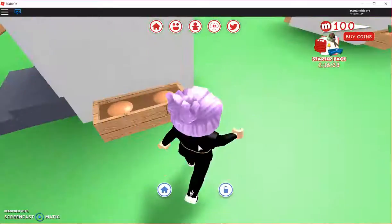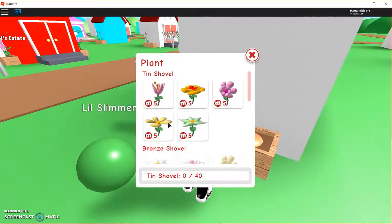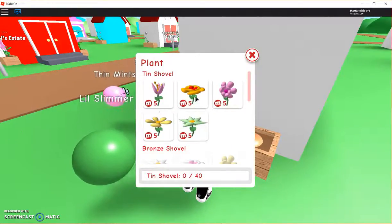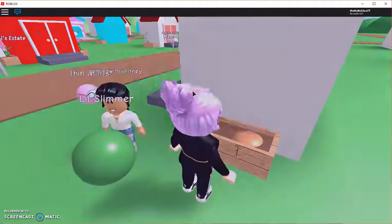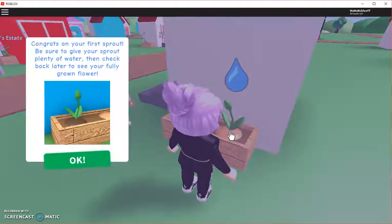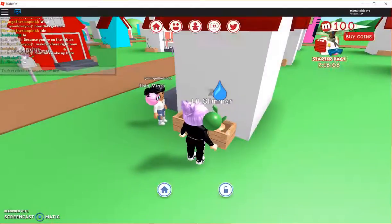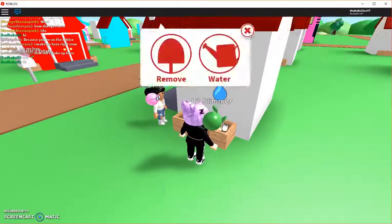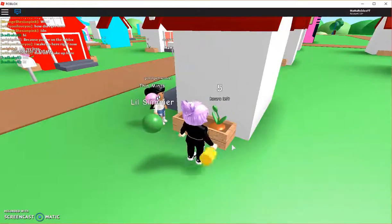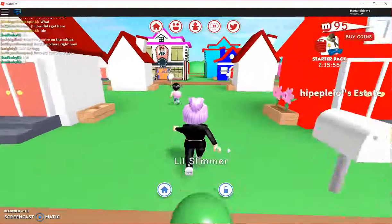Let's plant a flower at my house. We're gonna click on this and plant - let's do the yellow one. We're planting a Dandy Pansy! 'Congratulations on your first sprout - be sure to give your sprout plenty of water and check back later to see your fully grown flower.' Click on it and water it. We'll give it some water!